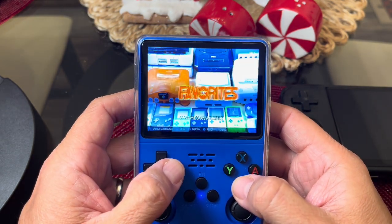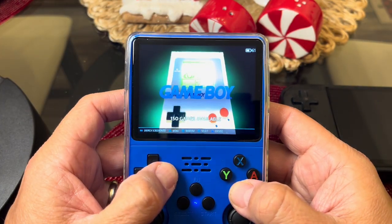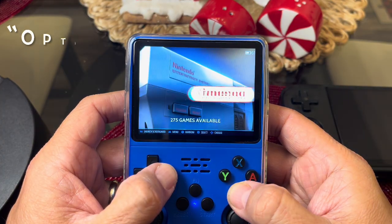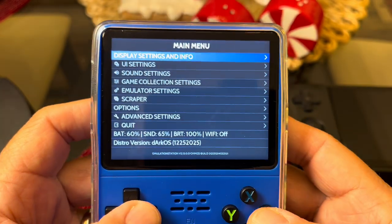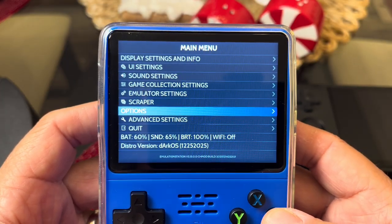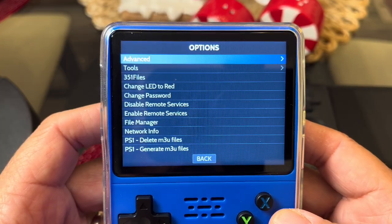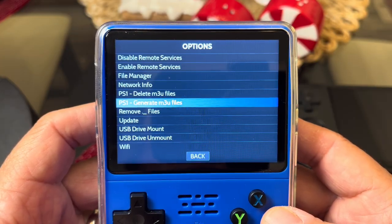One thing I noticed is that they removed the options screen — if you look at the screens, that one is missing. But the reason it's missing is because he actually added it to the emulation station menu, as you can see right there. When you click on it you get all the same tools that you had in the options menu on Arc OS.